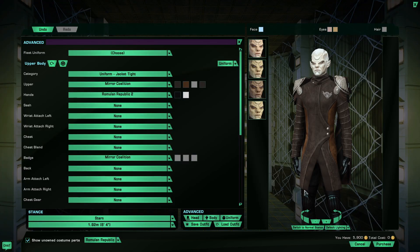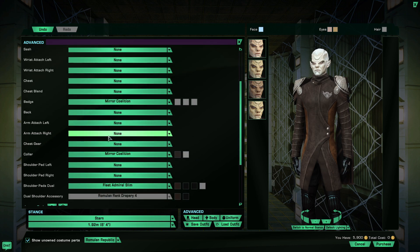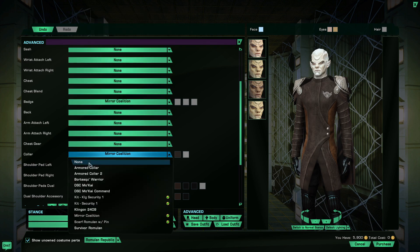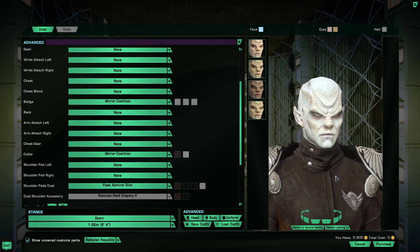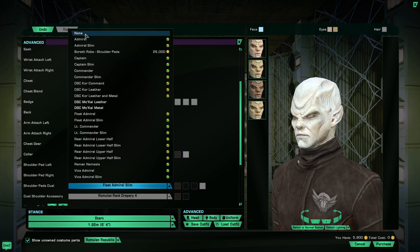Oddly enough, this costume is found in the Jacket Tight category under Mirror Coalition, Upper. The other two pieces that come with it are the badge and a collar — so, yeah, optional collar.